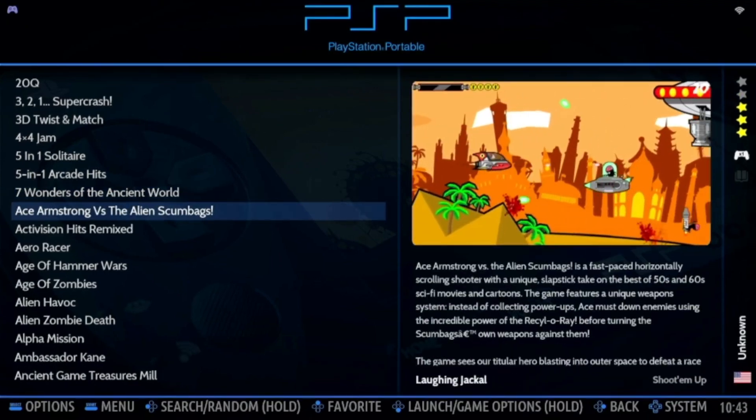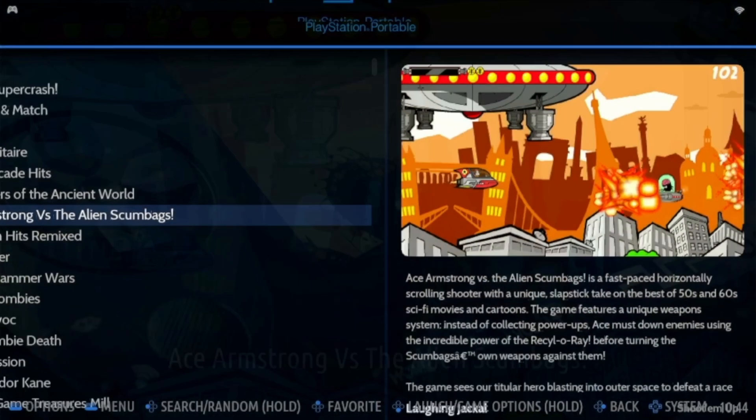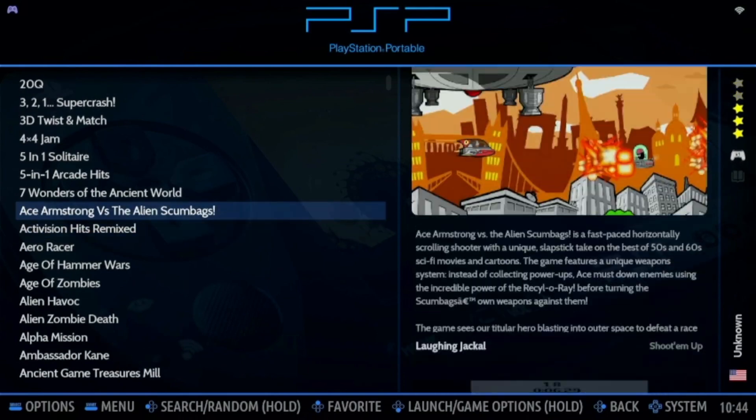Now I'm trying to load Ace Armstrong, but it just results in a splash screen then crashing back down to the menu. Same again here with Ribeiro Eraser — it just will not load.